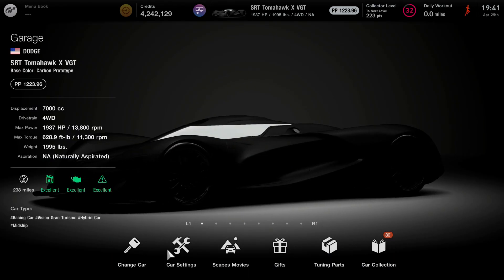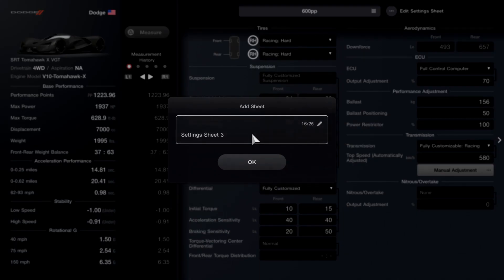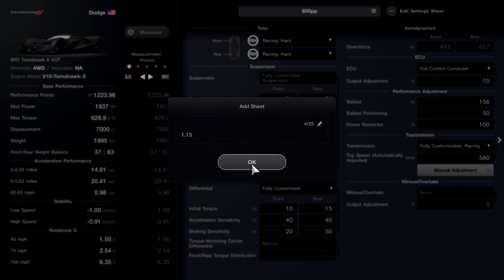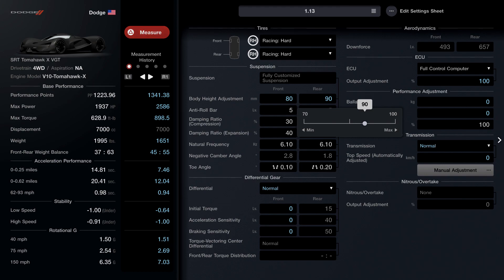Once you guys have your SRT Tomahawk, make your way over to the details car settings and you're gonna want to make a new sheet. Go ahead and add a sheet — name it whatever, like '600 PP.' I just did 1.13 — that's the patch — and I'm gonna show you guys that this actually works. From here, the first thing we're gonna do is change the tires to racing hard tires. This is gonna help us get the PP that we need, and these are the best tires for that track.